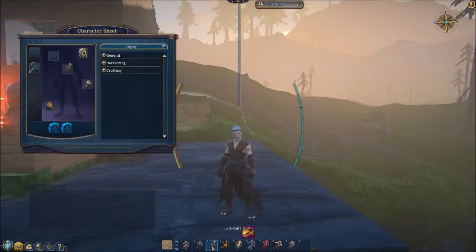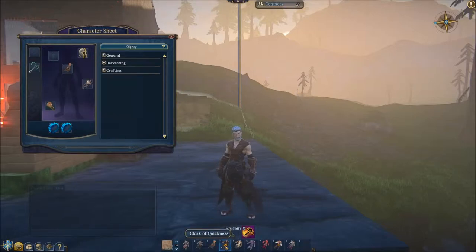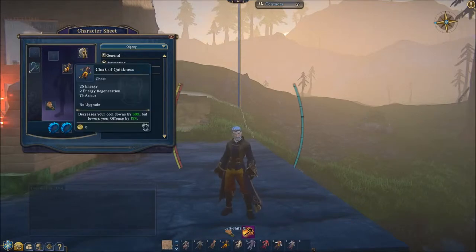Blood salt leathers — let's look at those, very sweet. While your armors are at nil, your critical strike is increased by 100%, so pretty good stats on these. Cloak of quickness decreases your cooldowns by 30% but you lose your offense by 15%.